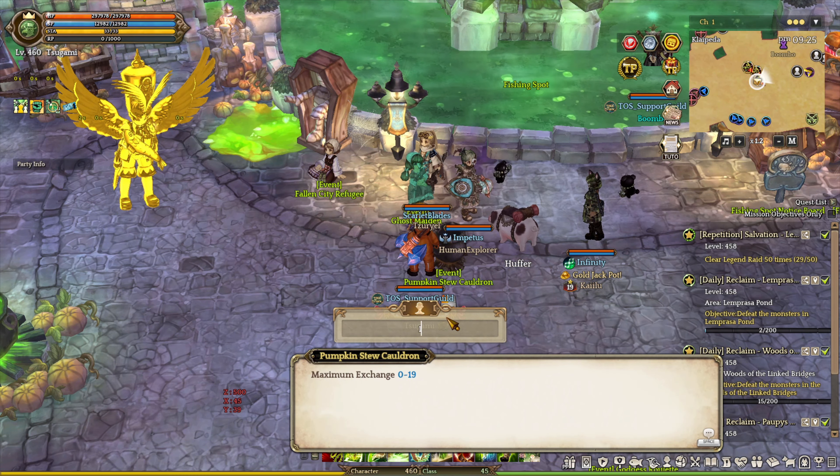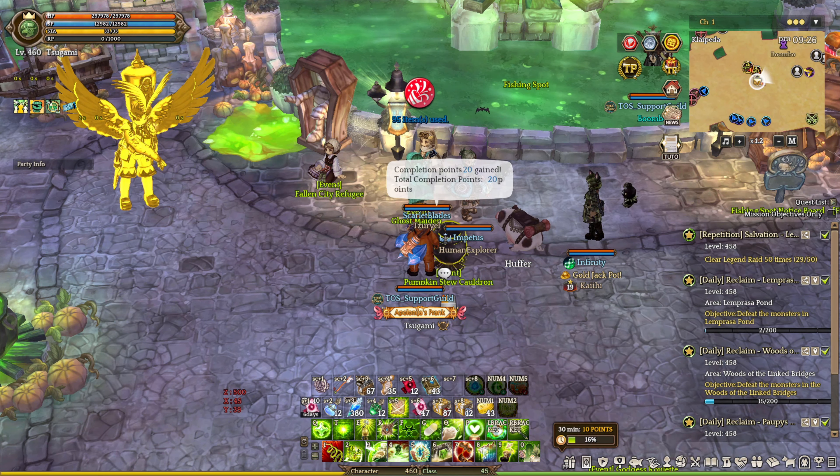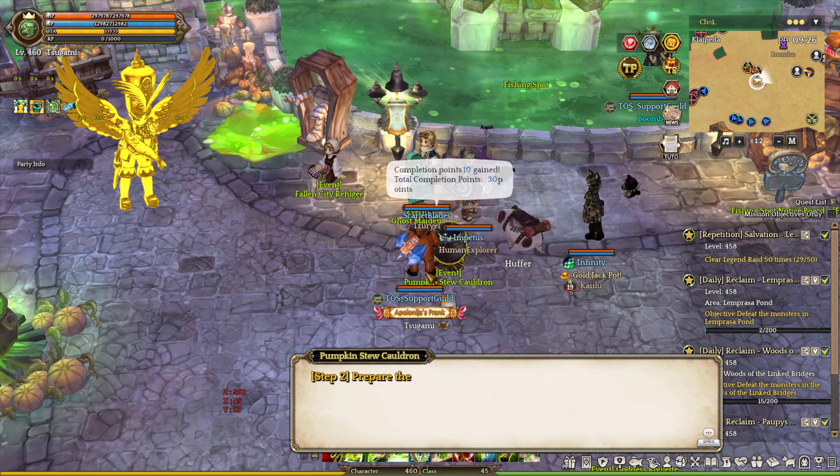Next up, you are going back to the cities and find the Cooking Pot right next to the map NPC. You are going to make 3 different kinds of pumpkin stew. Making a pumpkin stew requires 5 different steps.